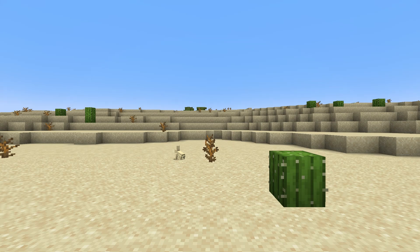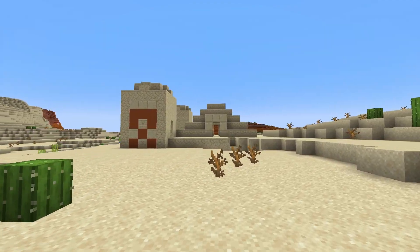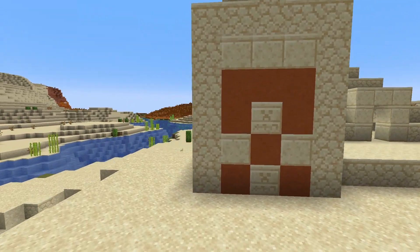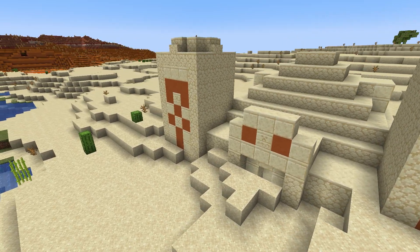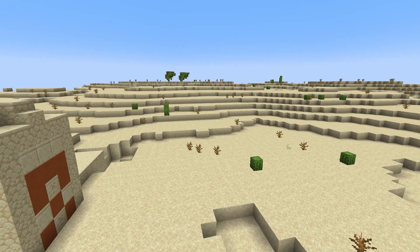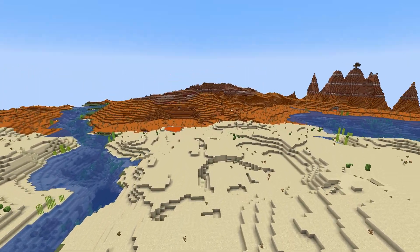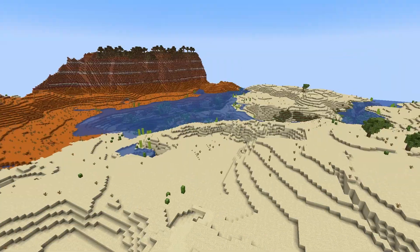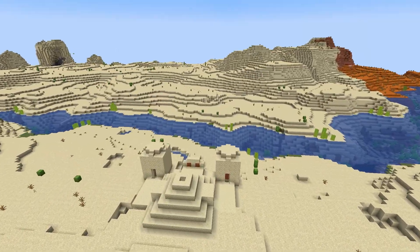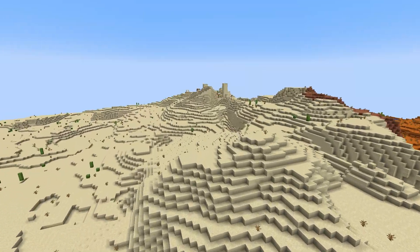Alrighty guys, coming in at seed number two. This seed is a little unique. You spawn in directly next to a desert temple which is kind of sunken into the ground, but it's still usable, still doable. What I want you to do is cross this river — but first, there are mine shafts exposed in the ground. Then cross the river where we're going to find village number one.